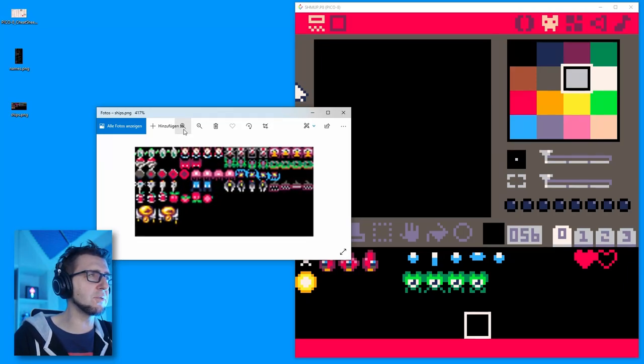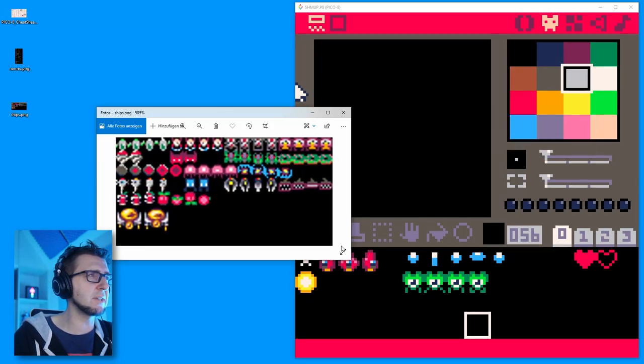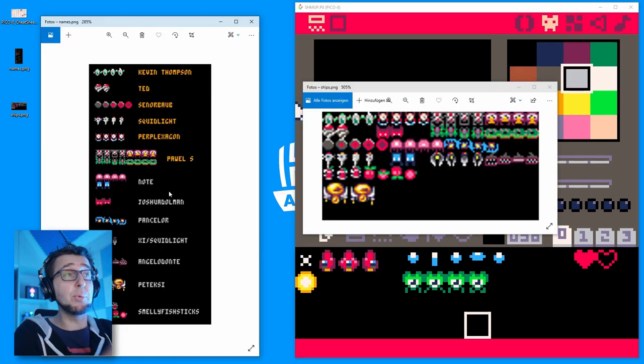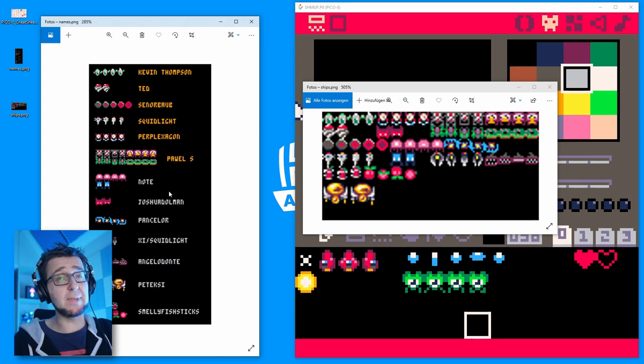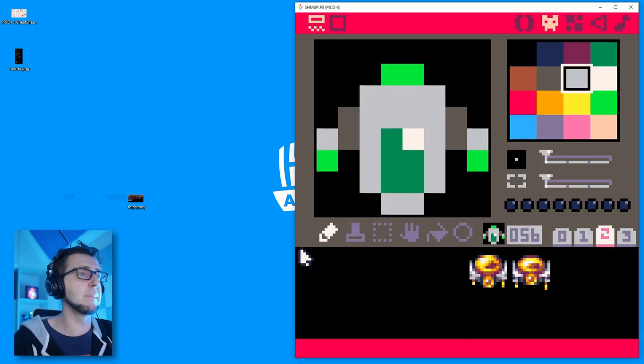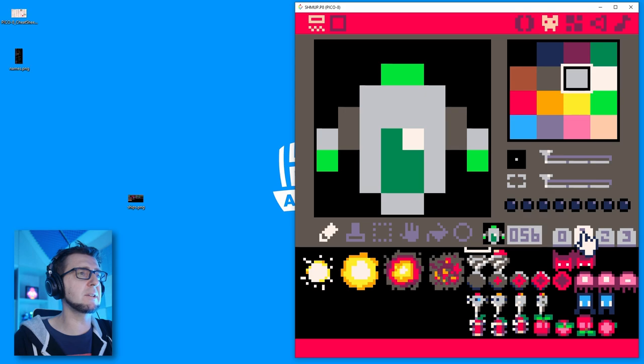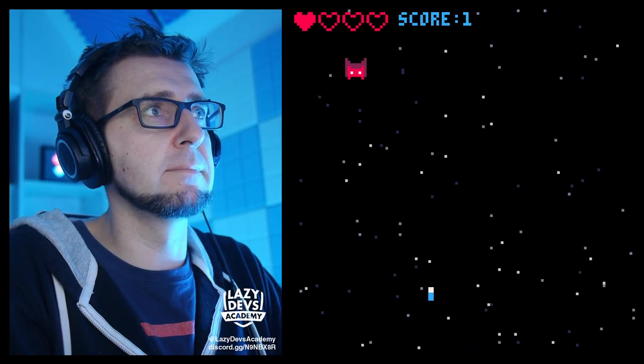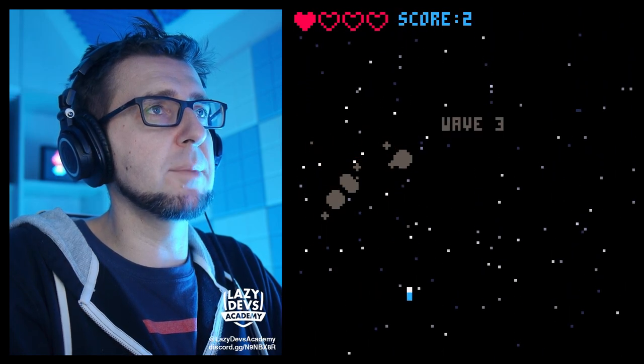On this episode: new artwork. Who drew those amazing ships? Well, not me. Christian tries to import those ships into the P8 file — and of course that didn't work. And then other things break in interesting ways. Our ship doesn't look right.